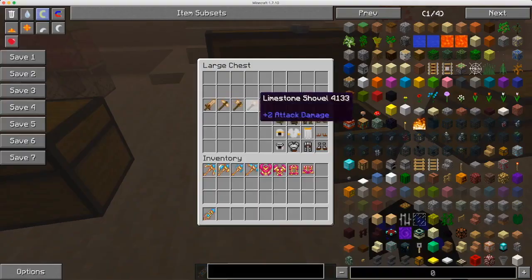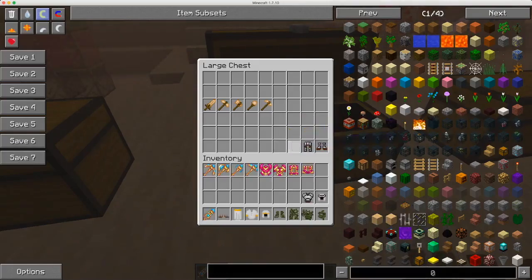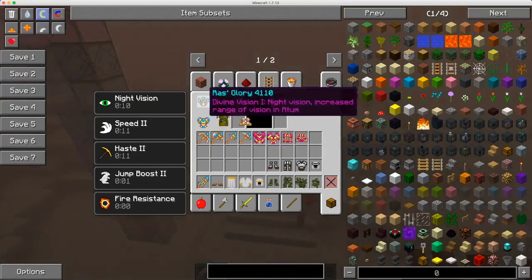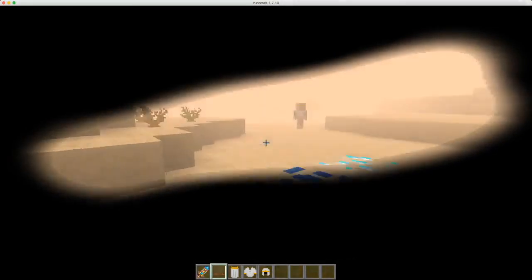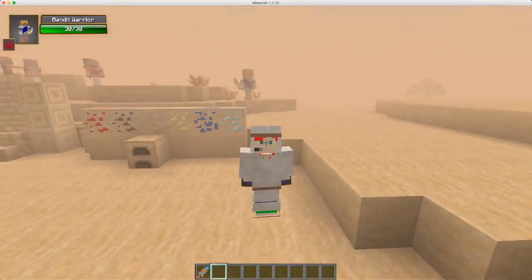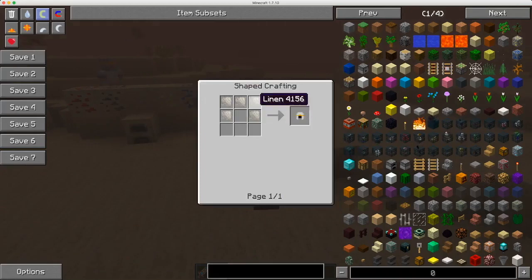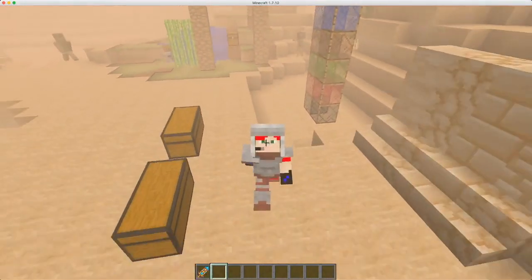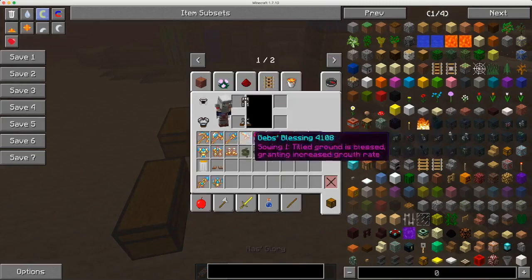There's also the limestone set, which is pretty simple — just the same as a stone set but with limestone. There's also the mummy set, the wanderer set, and the desert set. The mummy set is crafted out of cloth scraps which drop from mummies. The wanderer set is crafted out of linen, which is crafted from flecks that you can find growing in the oasis areas. And the desert set is actually crafted out of the wanderer set and iron, so they mixed those together.